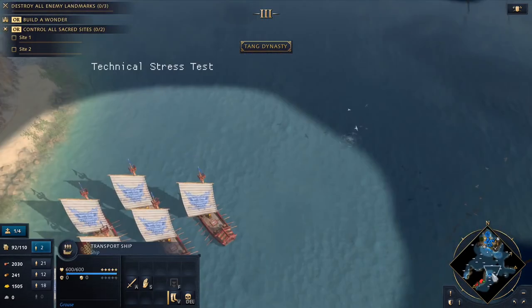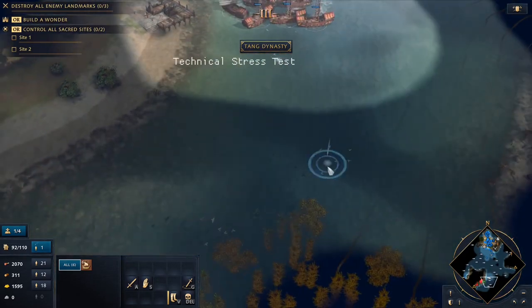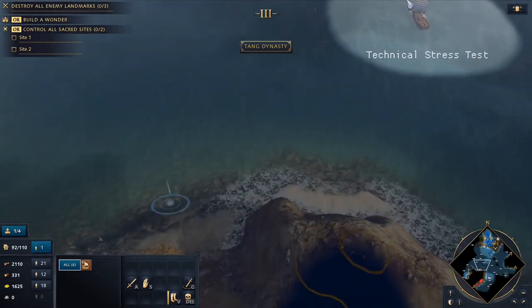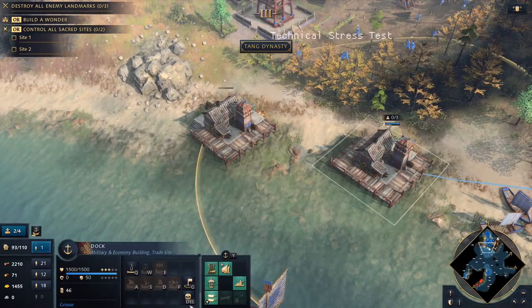Oops, get out of there — there we go. We can have more Imperial guys. Okay, so there's a big island over here — it's good! And there's a trading post there, so if we send traders, let's send some traders — that'll make us some money.